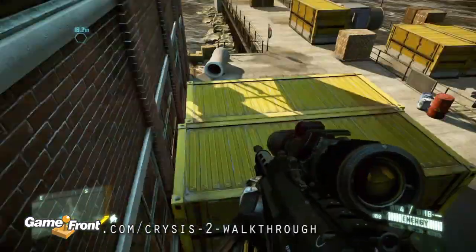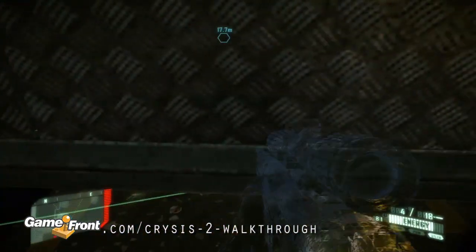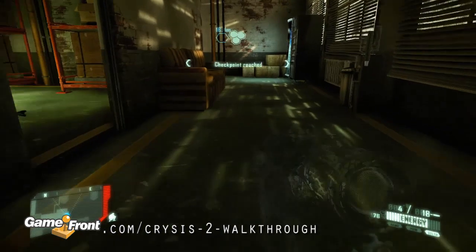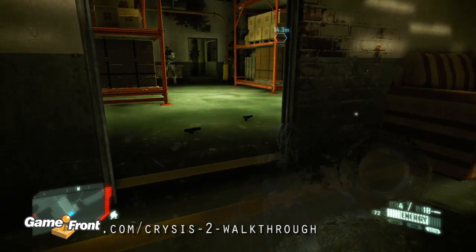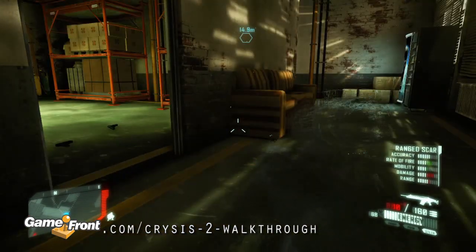This is Aaron at Gamefront.com and this is part 26 of our Crysis 2 walkthrough, the Lab Rat mission, video 4 of 8. The lower part of the lab is an easy area. Your main focus should be on tweaking your weapon loadout and filling up on ammo for the boss battle upstairs.